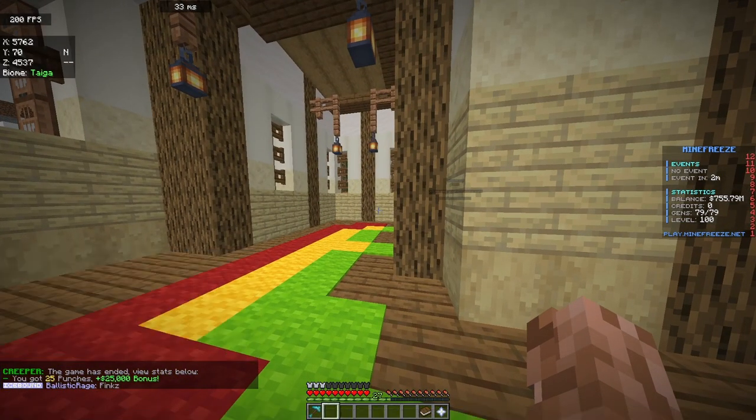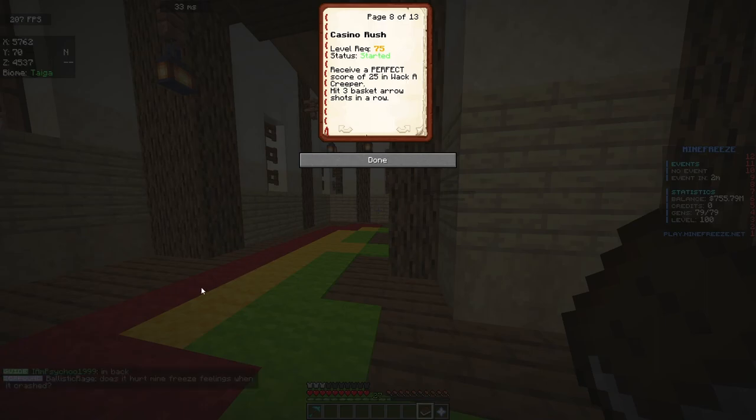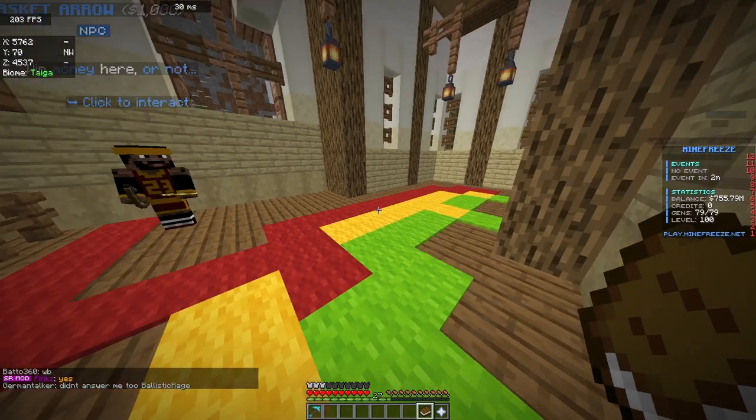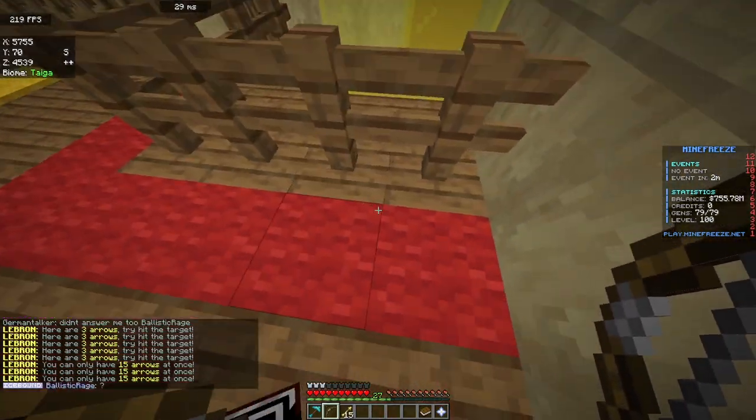You need to have a perfect score of 25 on Wacky Creeper, so you need 25 or more. Then the last thing you gotta do is hit three basket arrow shots in a row.